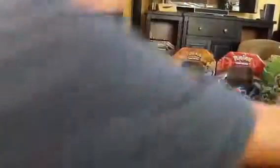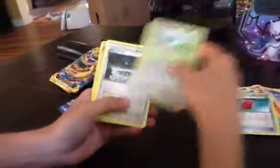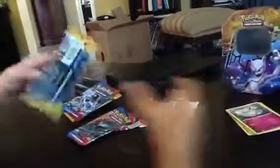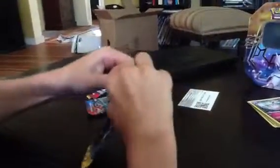Code card, set that aside. Iron Energy, Iron Energy, Slugma, Pansage, Staryu, Red Card, Delcatty, Fairy Garden, Delcatty Reverse Holo. And the rare is a Wigglytuff, non-holo rare. Not really good pulls. Let's see what I get in this X and Y Flash Fire — same set as the last one. That's odd.